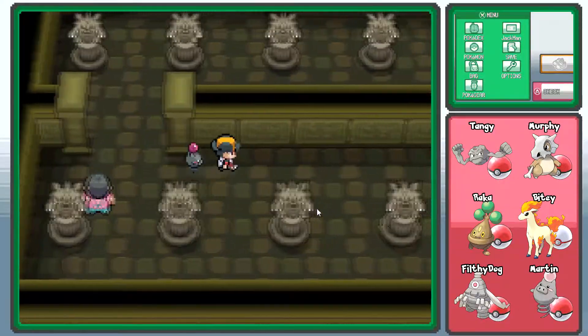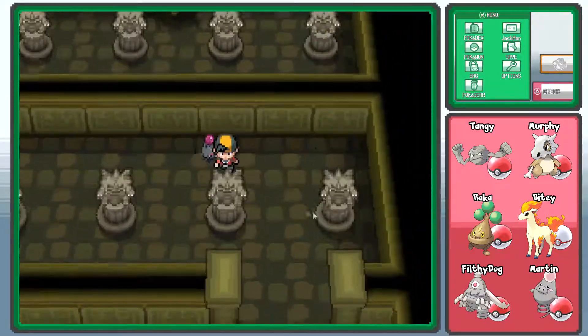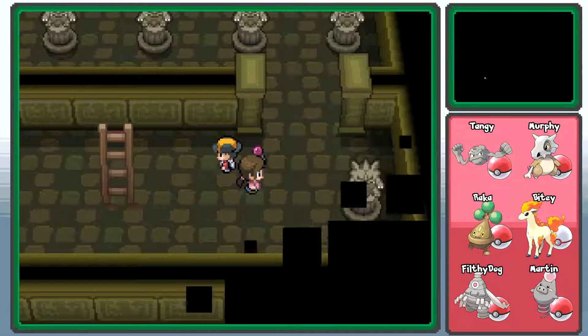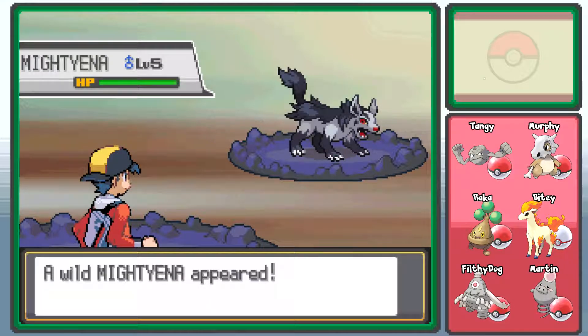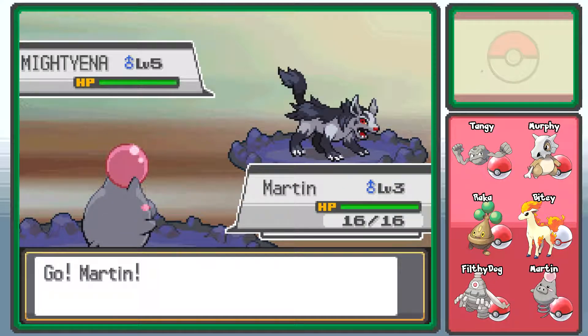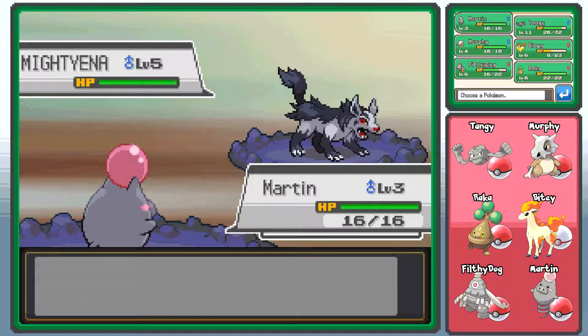Let's switch out for Martin so he can level up a bit. Now Ponyta has Tackle in the right place and I won't keep growling at stuff. Let's get out of here — we've caught our Pokemon and there's nothing to do here. There is a thing up there but I don't know what that is.